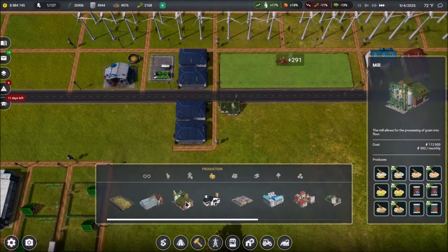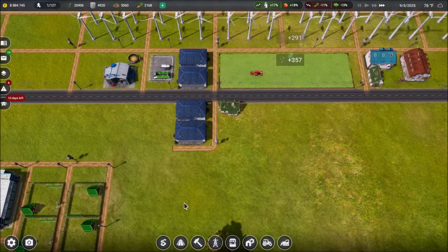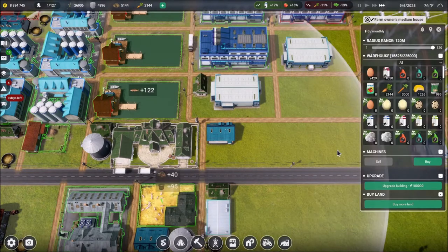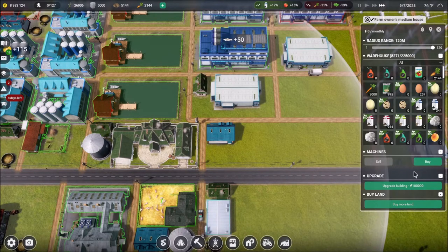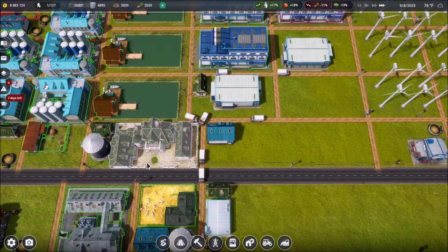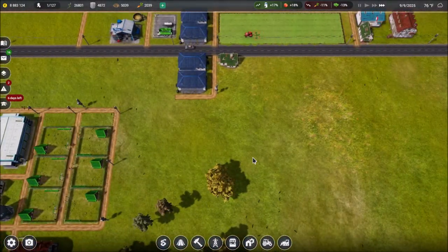In order to run the mill, we're going to need wheat. But first, I want to come back to our farm owner's house. Right now we have a medium house, but we can upgrade it for $100,000 — and we're at almost $9 million, so that's nothing. The pop-up message shows it will give us a new maximum field size of 100 by 100. So let's go ahead and do that. Now we have a large farm owner's house, and that is the last upgrade available, giving us access to the biggest fields possible.